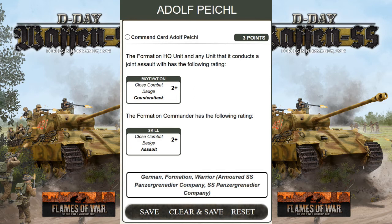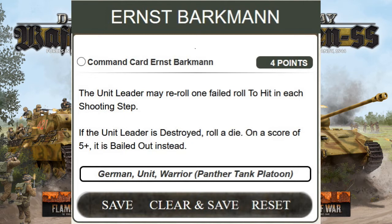The third card is Ernst Bachmann — it's four points. It's a German unit warrior for the Panzer Tank Platoon. So if you have a platoon of Panzer, you can use this card. Tiger or Panzer IV, for example — Stug cannot use that card. It's only valid for Panzer Tank Platoon. The unit leader may reroll one failed roll to hit in each shooting step. Every time he shoots in a shooting step and misses, you reroll that miss.